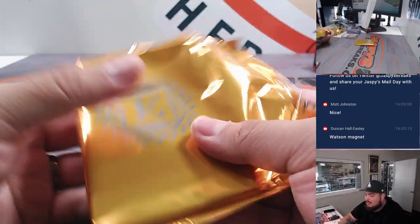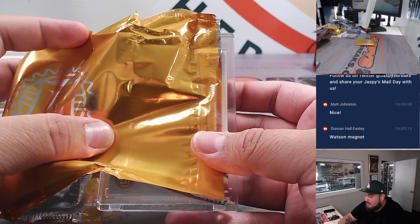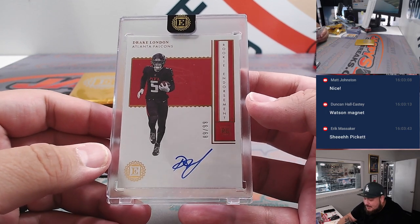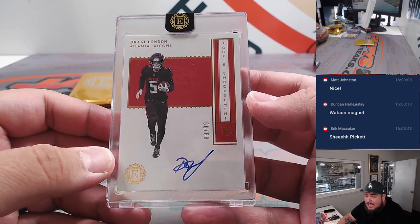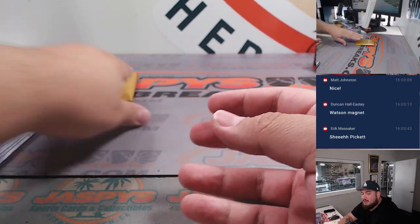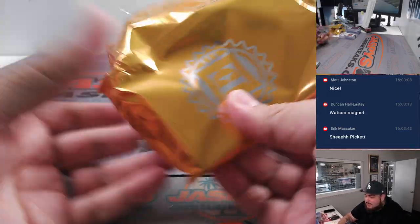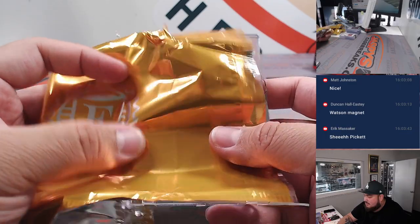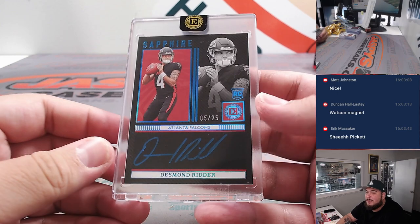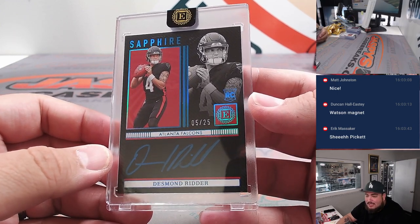I hit another one of Watson's autographs. Wow — Drake London, 89 out of 99. Falcons, Brian S. Wow, three great cards so far — two receivers and a quarterback. Looks like it's going to be another autograph. No thick RPAs in this, but hopefully it's another nice auto. How about Desmond Ritter? What a break for the Falcons with the encased cards — Brian S.